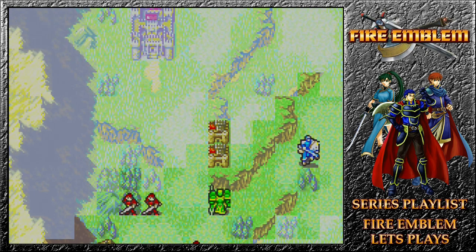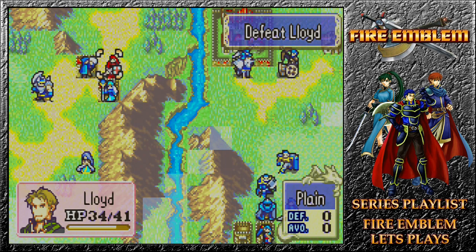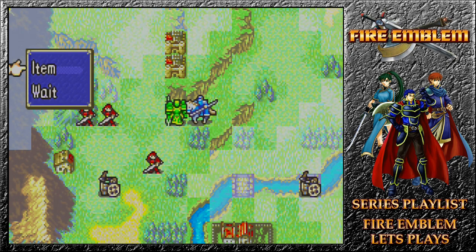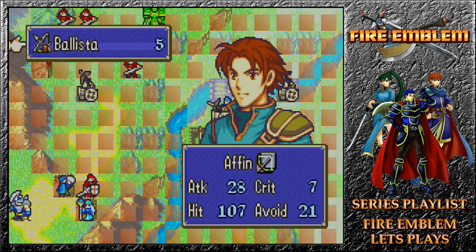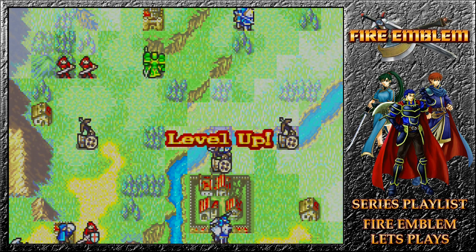Sarah, nicely done healing up. Matthew heals up as well. It's too bad we can't steal anything from this guy. Can we rescue Wallace? We can't. We need someone in there to defeat the foes. Let's take out this one. If anyone's going to be able to rescue him, it's probably Fiora at this point. With Lyn, I should be looking for this archer.